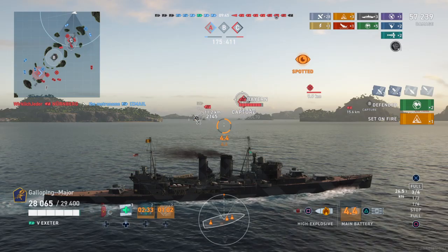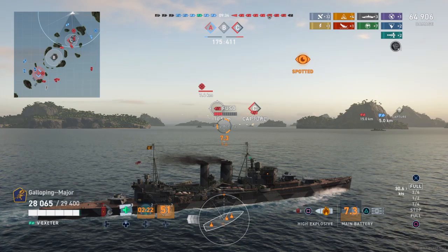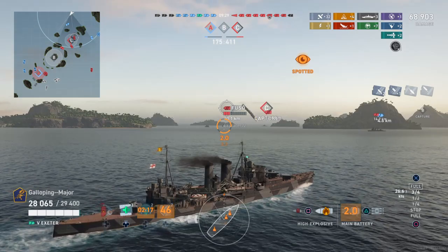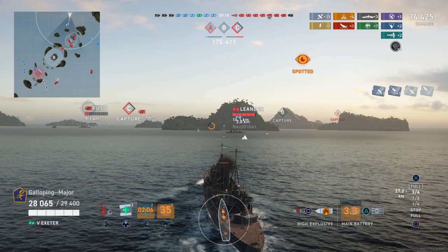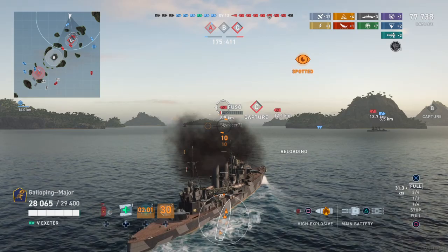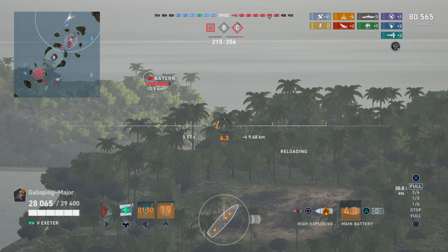Maneuverability — you have a low average speed, so you're not exactly the quickest for the tier. You also have an average turning circle, and a reasonable rudder shift if you enhance it enough — you can keep up with everyone else, is the best way to put it. Fuso is very accurate and I don't really want to be travelling towards him, but I might be able to knock him off.